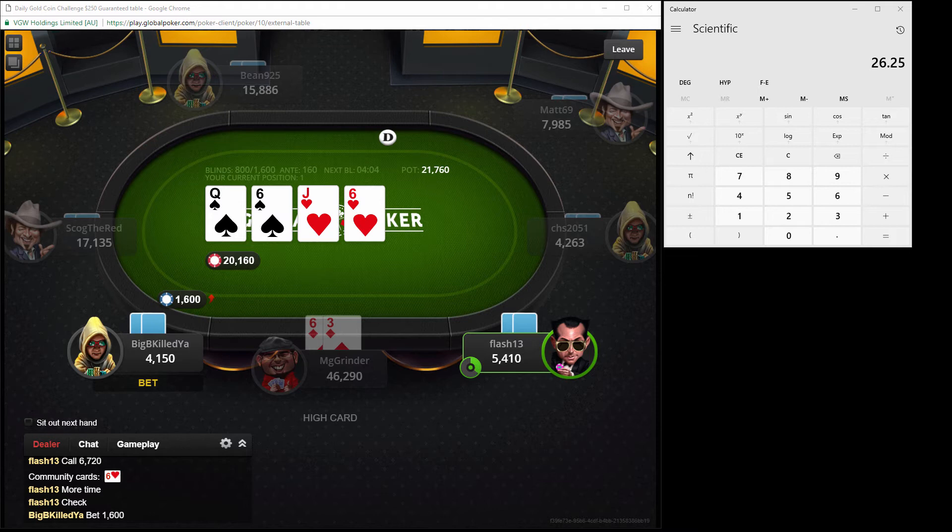We got a big pot - 20K in the pot. Wasn't paying attention. Flash versus Big B - all the money should be going in on the river, especially when the spades get there with them having next to no money left behind compared to the money in the pot. Looks like we're going to be in the money.